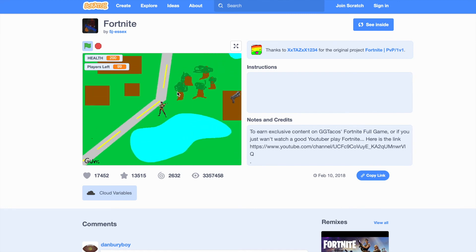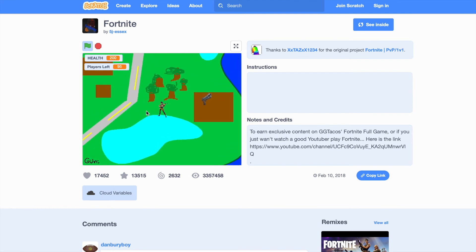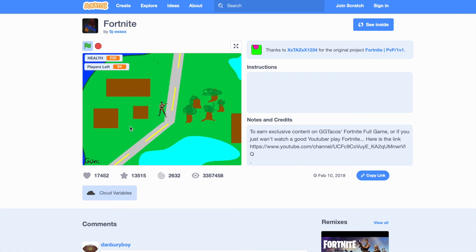The first thing in Fortnite is to get materials, so you have to go around and collect materials. Then you fight everyone — that's basically Fortnite, and it's the same in this game.